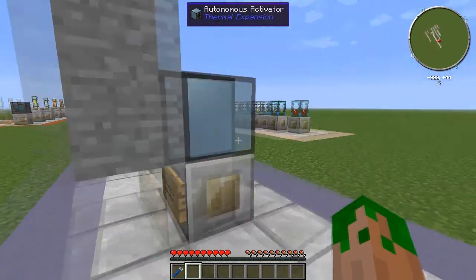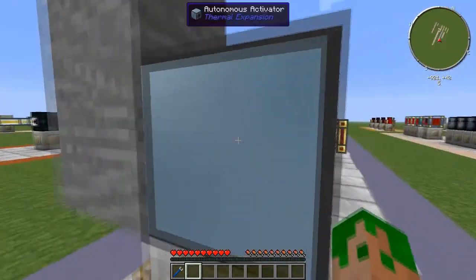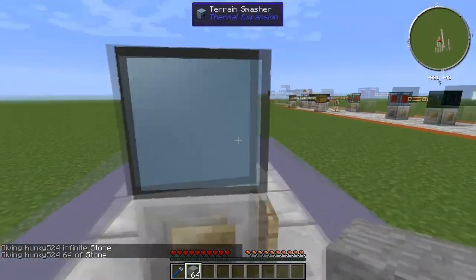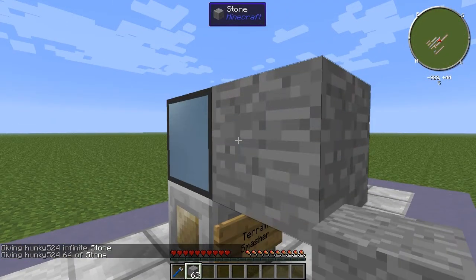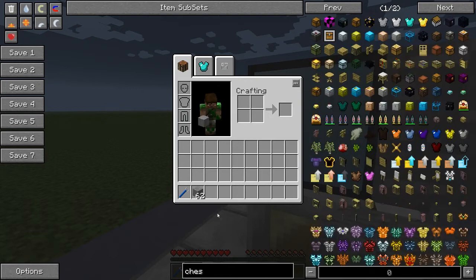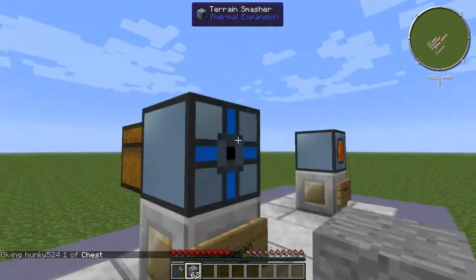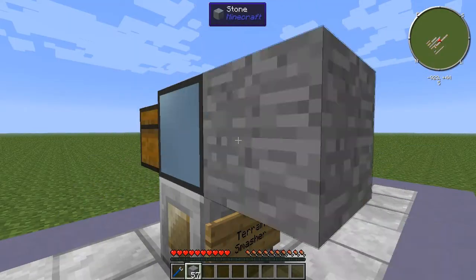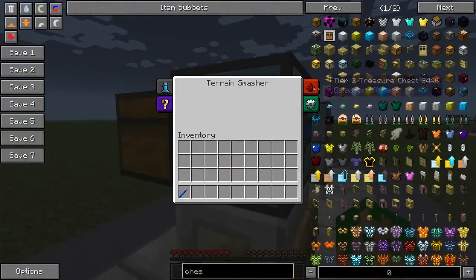The terrain smasher does the opposite of the autonomous activator. Instead of placing blocks, it smashes the block in front and spits the items out the back. If we turn the terrain smasher on and place some stone in front, you can see the animation on the front and it cracks the block. You need an inventory space for it to dump items — it won't just drop them on the ground. It just destroys the block dead straight in front of it, and all that stone — now cobblestone — goes into the chest.